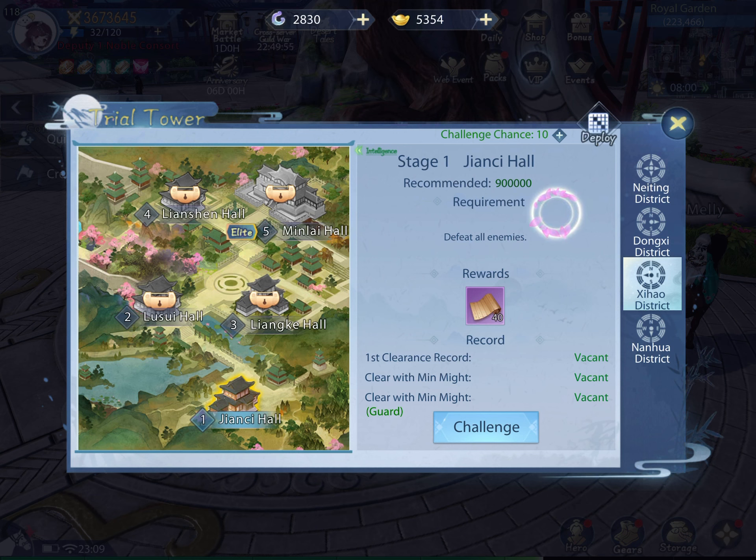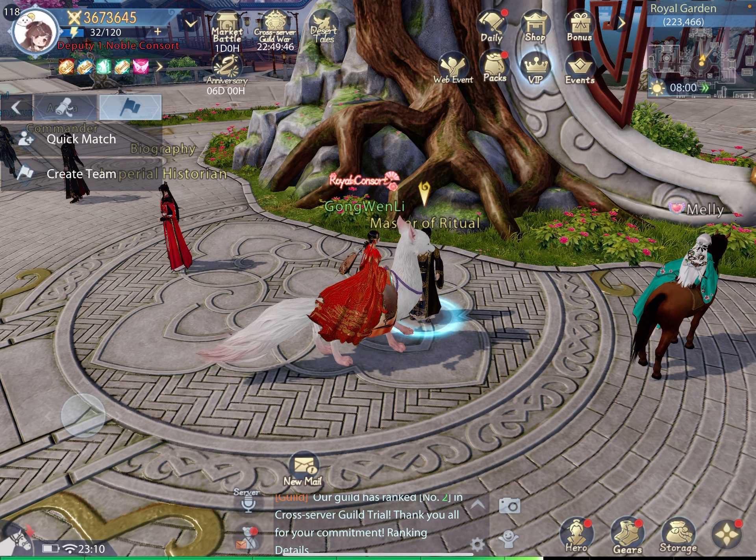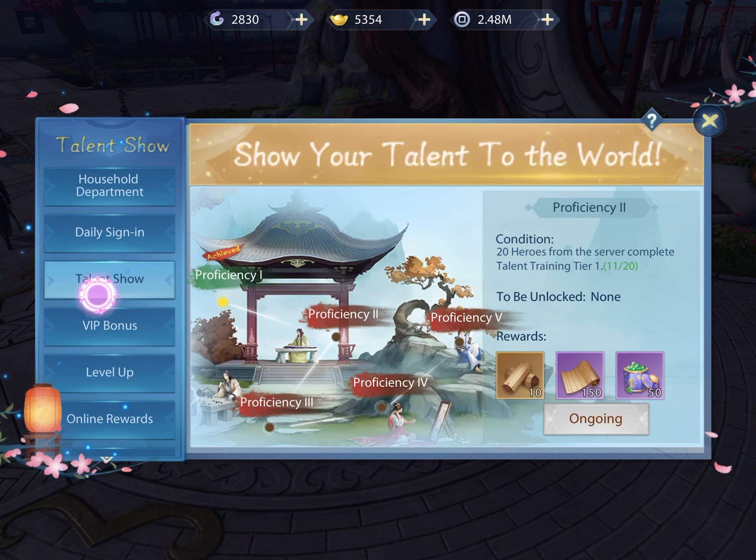It says reach Talent Show Proficiency 3 to unlock the next stage. So not only do you have to get up to Tier 2, you have to pass all the way to Proficiency 3. To get to Proficiency 2 you need 20 heroes at the beginning of Tier 2 — so past Painting 1. And then to get to Proficiency 3 to unlock the next Trial Tower stage, you probably need more heroes at a higher tier. That's the catch with Talent Show.